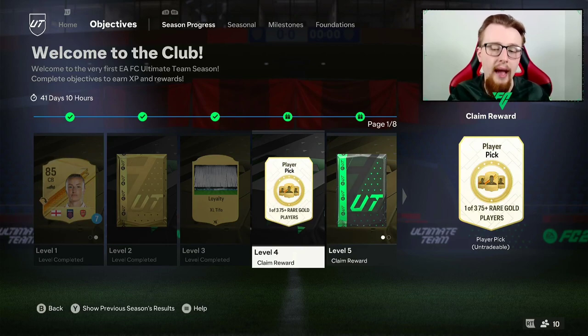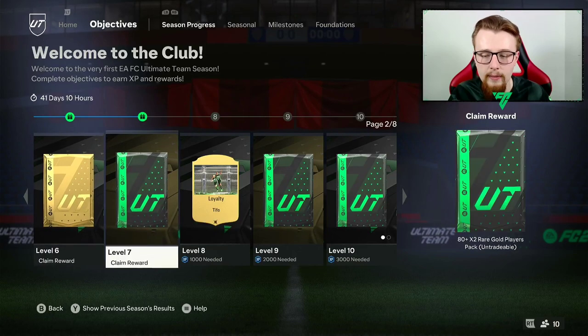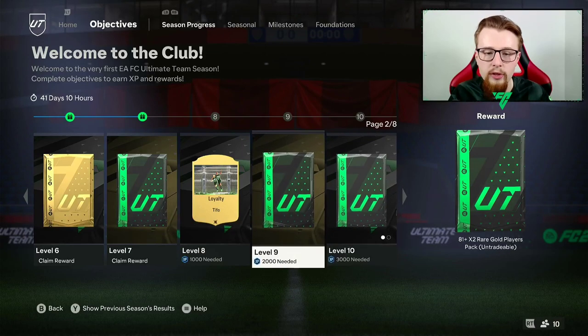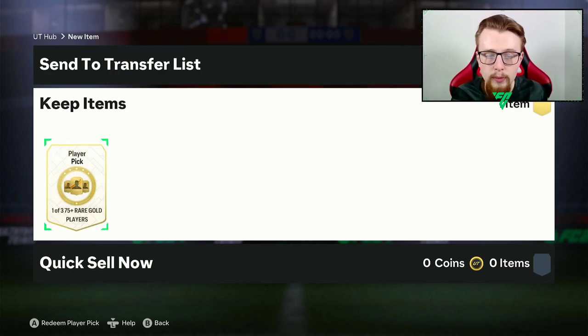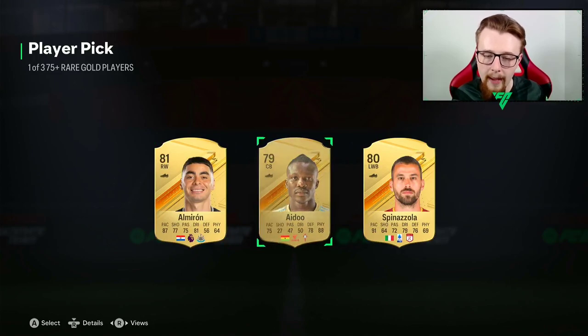So we have a 75-plus player pick - I've seen a Rafael Leão in one of these so that'd be quite nice. We also have Level Five rewards, which are going to be very nice. We're going to take the 80 times 10 pack. The 84 times two will be quite nice as well - we've also got a 78 times two and then 80 times two packs. Slowly working towards that 83 times 10, which with the Night Promo being out we should eventually get. Super excited for that.